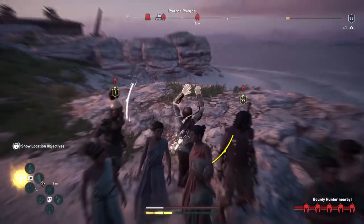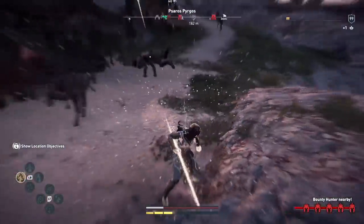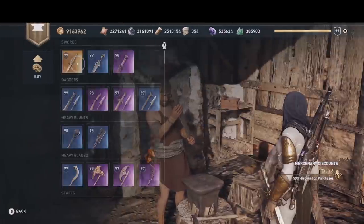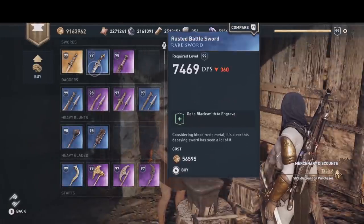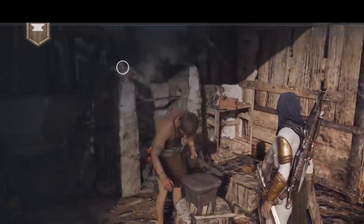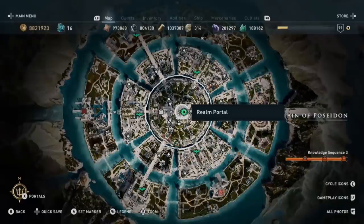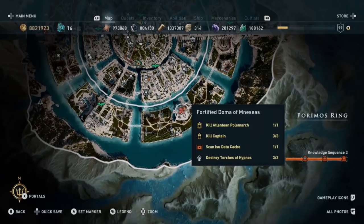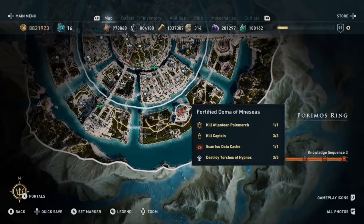In order to understand why this helmet is so special you have to understand that there are different classes of item types in Assassin's Creed Odyssey. There are normal items which have only the regular engravings which you can loot, which you can find at the blacksmith every day. Then there is a second class of items which are unique items. Those items can usually be acquired from certain quests and they contain an engraving that can normally not be found on that item type.